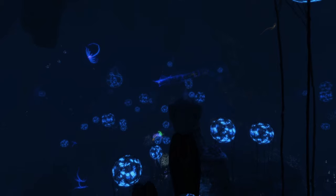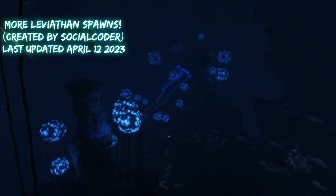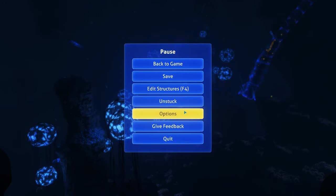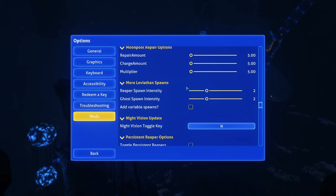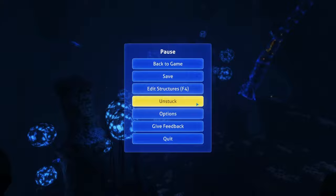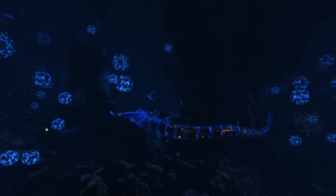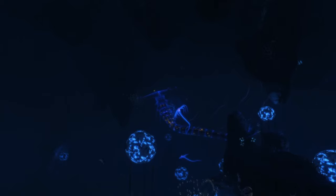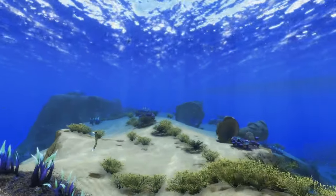The next mod is the More Leviathan Spawns mod, which increases the amount of Leviathans that spawn throughout your game - not just in biomes they already spawn in. In the options under mods, you can change the Reaper spawn intensity to make more of them spawn, same with Ghost Leviathans, and you can also add variable spawns, which allows creatures to spawn in a bunch of different areas. You'll see more Leviathans in different places than you regularly see them. Right now I'm in the deep Grand Reef, and in the base game there is most definitely not a Ghost Leviathan in this biome - but now there is, thanks to the More Leviathan Spawns mod.